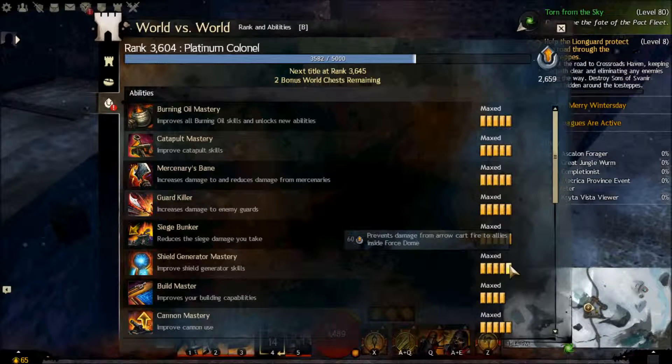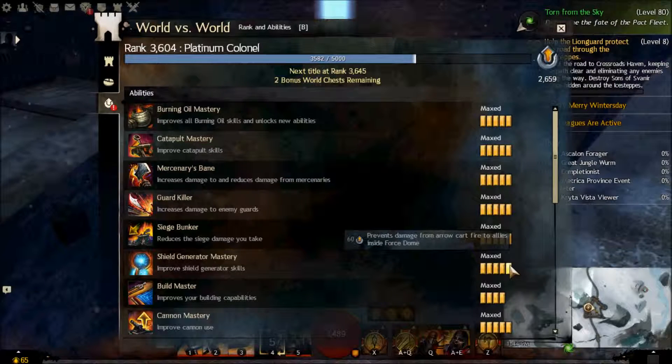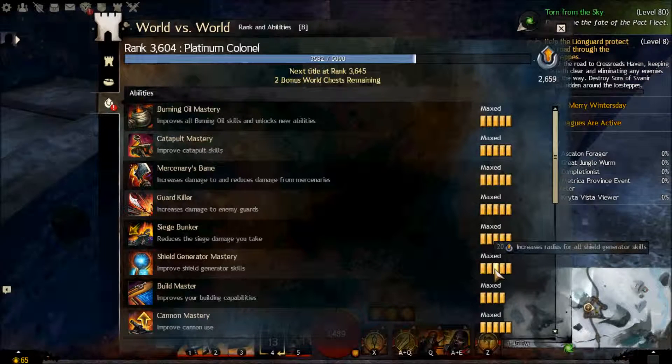Mercenary's Bane gives increased damage and defense against mercenaries — that's the heavily dredged ogres. This one's pretty useless unless you're like tier seven or eight and soloing that stuff; it would basically be the last thing you get. Guard Killer is best for roamers because you do 20% more damage to every NPC at supply camps. For Zerglings it's not really that useful — it's a little useful, but you wouldn't get it very early. This is more for people who use Zerker gear. If you're a bunker person, don't even worry about increasing your damage to the Champion Lord.